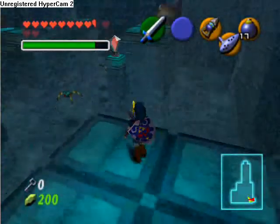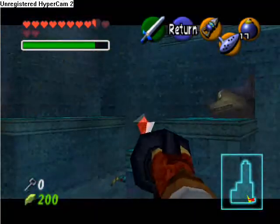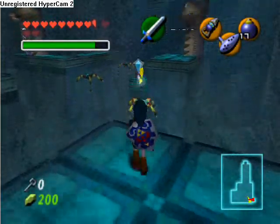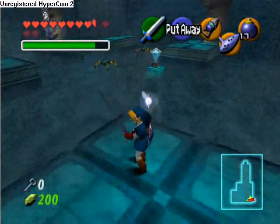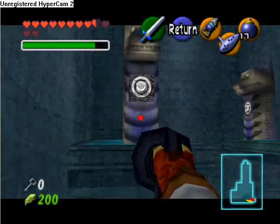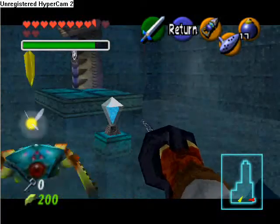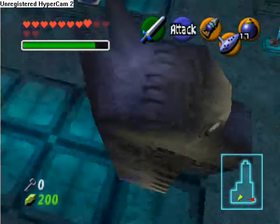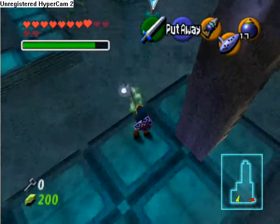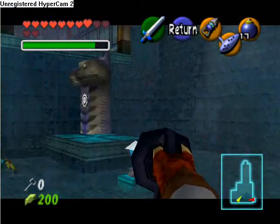This room is kind of a pain — it's kind of tedious. First thing you want to do is hit the switch in the center of the room. This will raise the water level. I recommend that you take out the enemies because they'll just get in your way. And with the water level raised, you can now hookshot over to this pillar over here. Basically what you're doing is just raising and lowering the water level in order to reveal the hookshot targets that you need.